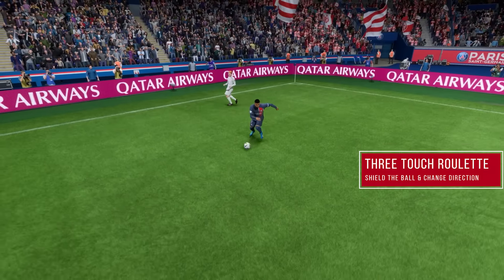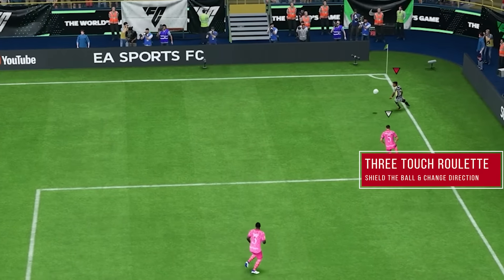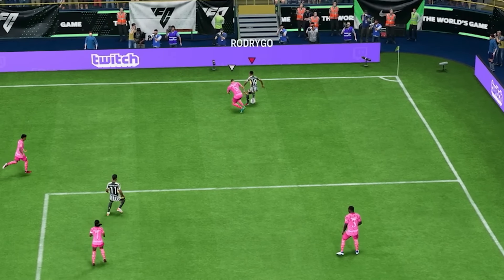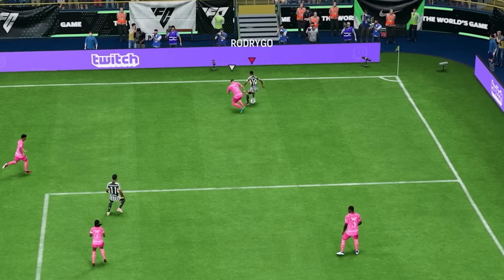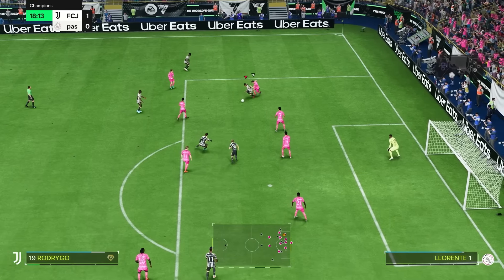Moving on to the next one, which is probably my most beloved skill throughout all titles — the 3 touch roulette. As the name of this 4 star skill move declares, your player touches the ball 3 times to change the ball's direction, and while doing so, he shields the ball away from the defender while putting his body in between. Holding the L2 or LT button and pushing the right analog stick first towards your player's back, and then either towards your player's left or right will allow you to execute this move.